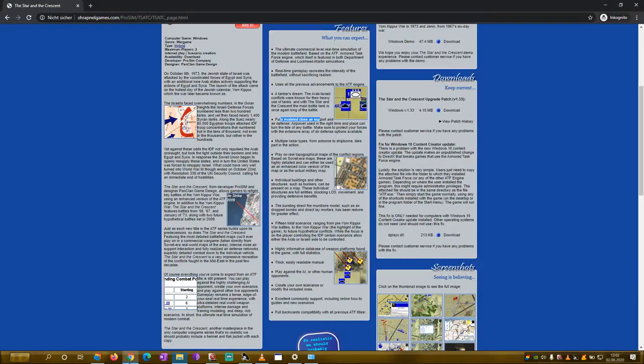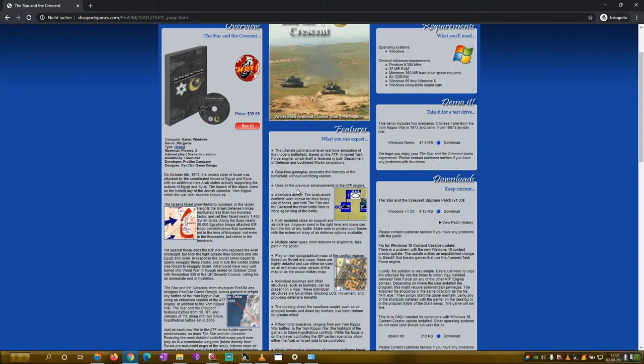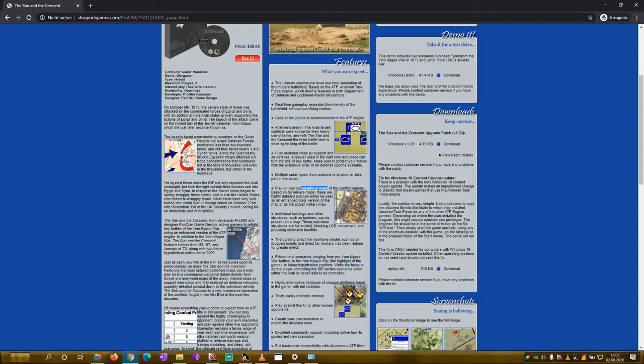Let's check out Star in a Crescent — I expect Middle Eastern warfare, a tanker stream, Arab-Israel conflicts. That's always good: CAS fully modeled, radar types, topo maps — always welcome. It comes with a thick, easily readable manual. This will be another ATF game, so I guess it will become a short one again. If you want to see more, check out the playlist of all those Shrapnel games — I don't want to repeat myself.